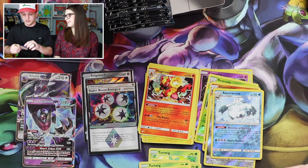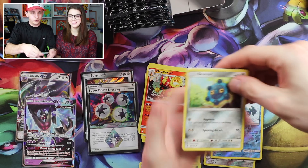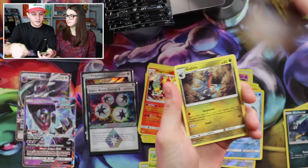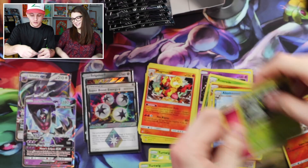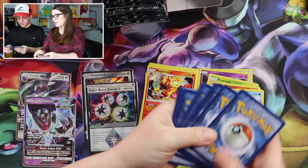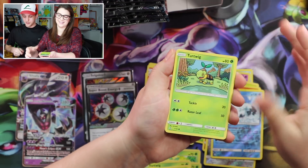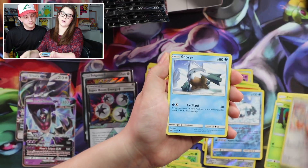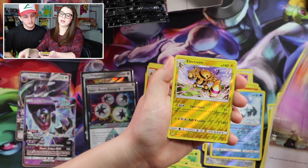Next pack. Bronzong, Gible, Pachirisu, Yanma, Murkrow, Pokemon Fan Club, Gabite, Monferno — we got the whole line up — Gible, Gabite, and a Gigabyte! If we can get Gible, Gabite, and Garchomp in a pack that'd be awesome. Electabuzz, Cherubi, Glameow, Snover, Skuntank, Cynthia, Cosmoem, Electivire — which is a rare — and hey, a Palkia GX! It's Dragon, so I can't match the energy.